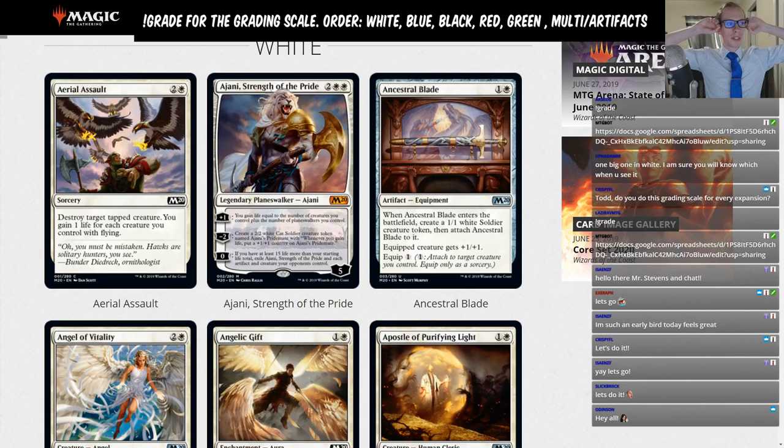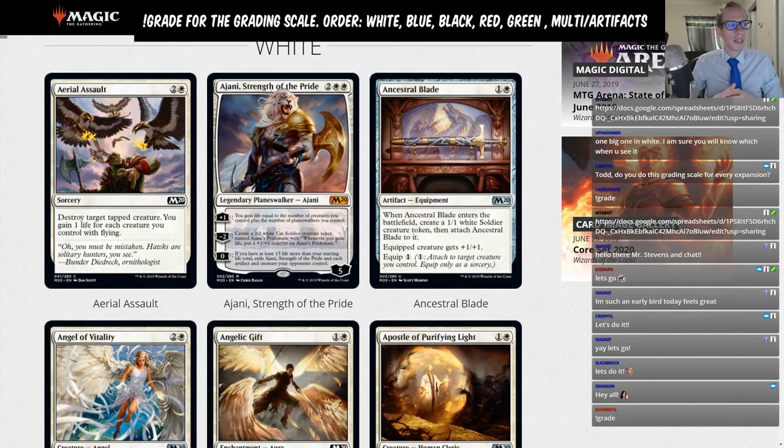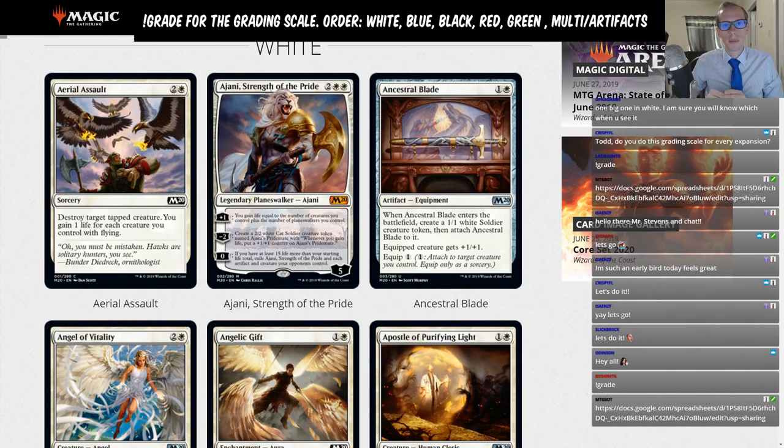A C would be a powerful card that sees some play in fringe decks — like Bolas's Citadel — or a card common in a highly played deck like Massacre Girl in the Command the Dreadhorde deck, or a fringe sideboard card like Tibalt, Rakish Instigator. A D is a card you'll sometimes see in standard but is underpowered, like Soul Diviner, Davriel, Rogue Shadowmage, or a janky build-around like Evolution Sage.